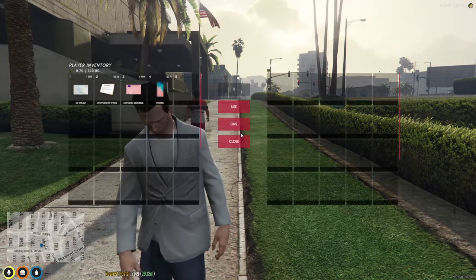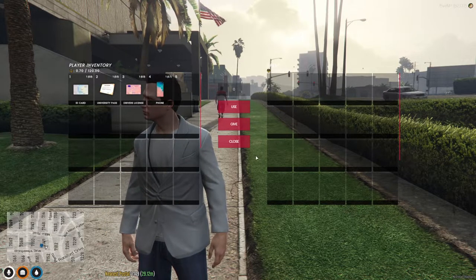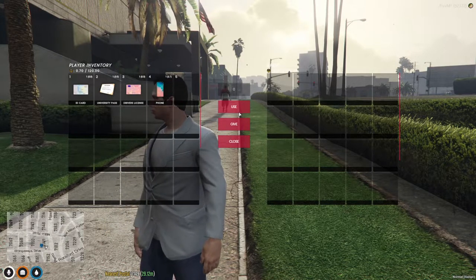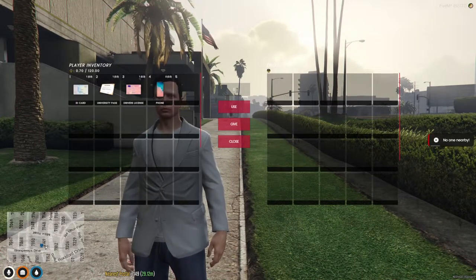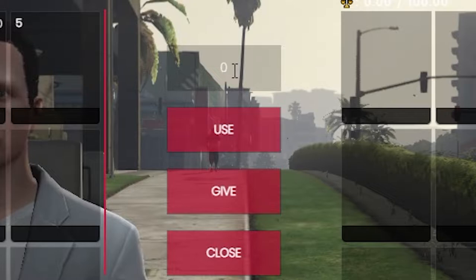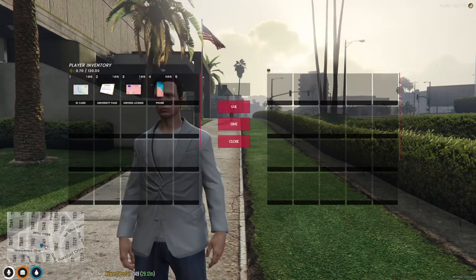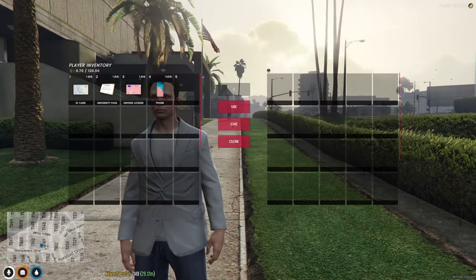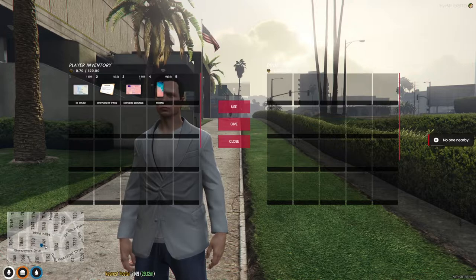Now let's jump into your inventory. If you press tab, your inventory will appear. On the left side is your stuff, on the right side is either the ground, a store, or any other storage interactions. Interacting with the middle — if the number is zero, it will move all of said material. If you have multiple, it lets you stack it unless your inventory is full. If you drag something to the use key, you will use that item. If you move something to the give key, it will give that item to the person directly in front of your character.